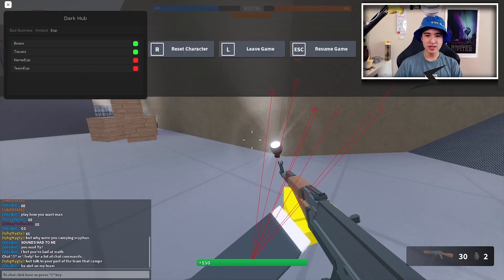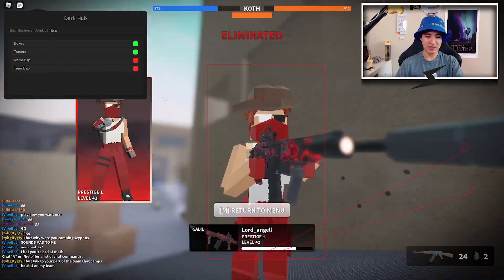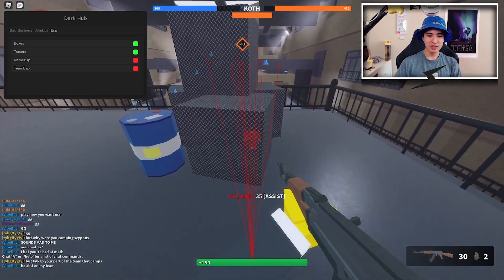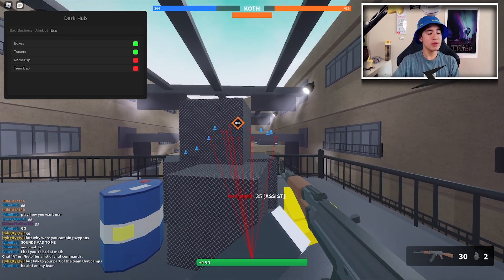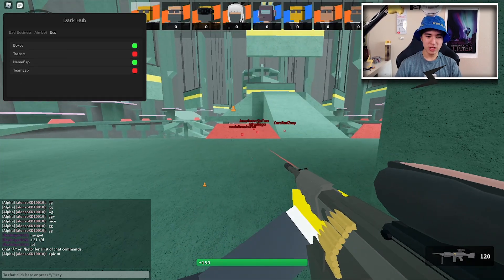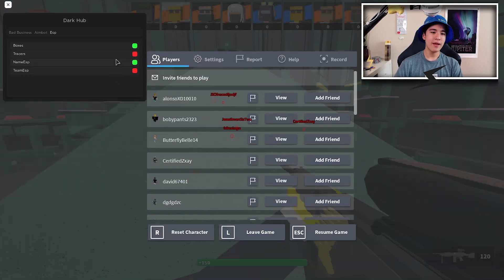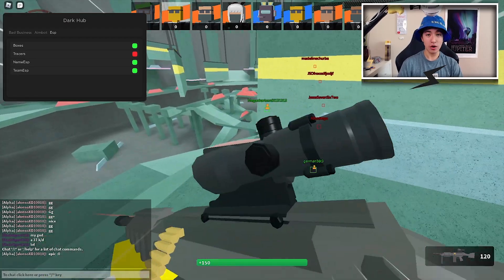We also have tracers, which is kind of like a companion to the boxes — you can clearly see people even if the boxes were too small to notice. We also have name ESP, which just shows their names, and team ESP which lets you see your teammates as well.